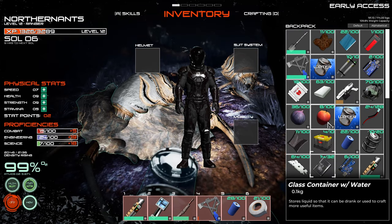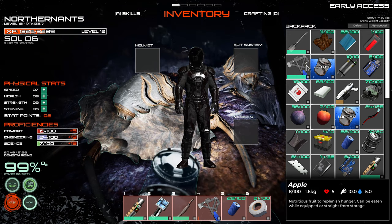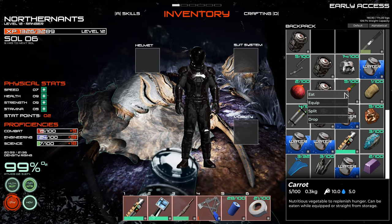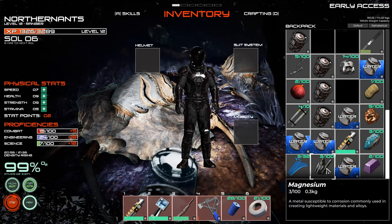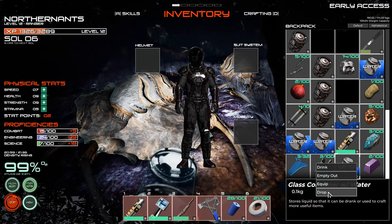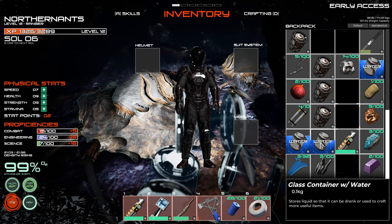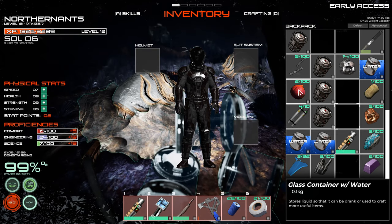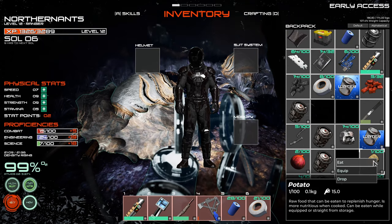Let's see what else we've got. We don't really need all the carrots. We've got so many things of water, which might be a good thing, but we don't need that many of them. We don't need a potato either.